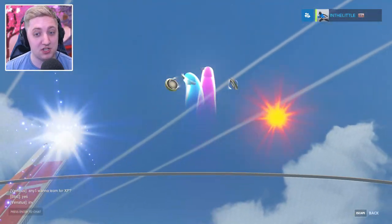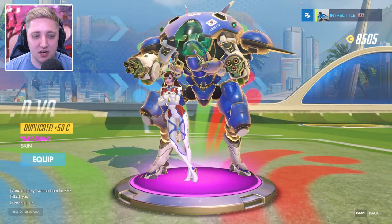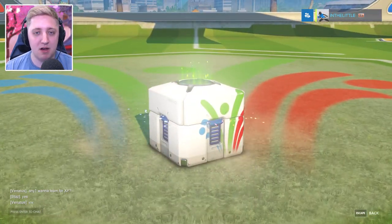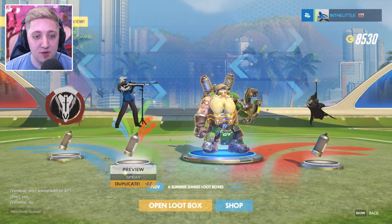Moving on to the next box — one epic. It's a duplicate. I've got a duplicate epic skin for D.Va. We've got Roadhog with a toxic spray and everything else I've had before. Come on, give me one more new thing. One more new skin is what I'd like. A duplicate. Three dupes.